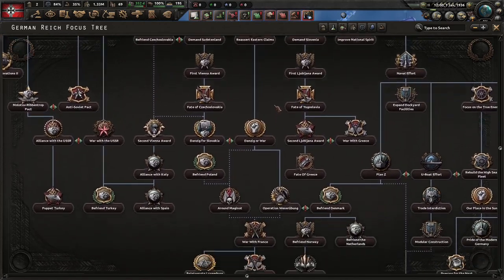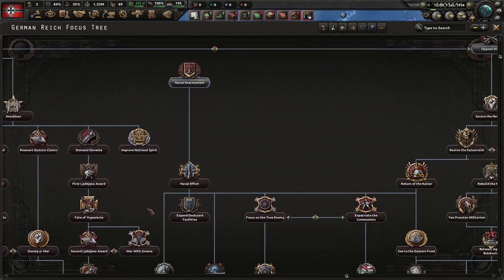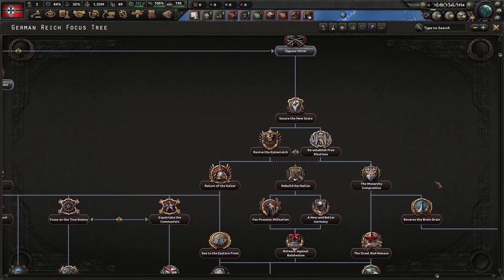Without DLC, your only political tree is Rhineland, which is historical Germany. That also includes some alternate history paths.